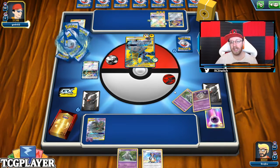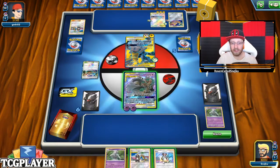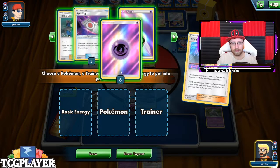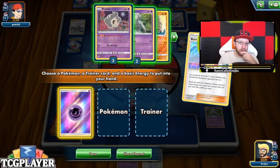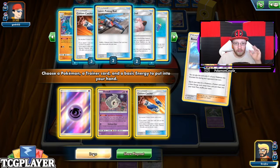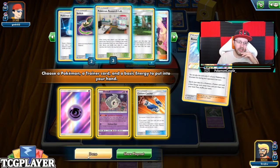He was smart — he actually went for the Dedenne, which is not a bad idea. So we're gonna have Rosa. Let me think — I do think I need something like Custom Catcher right now just to draw. I can go for Duskull if I want, but there's no point going for the Research Lab because that costs a turn, and I can't afford that one turn cost.